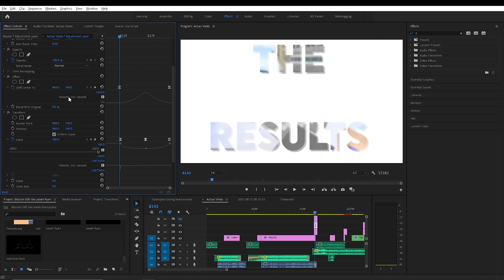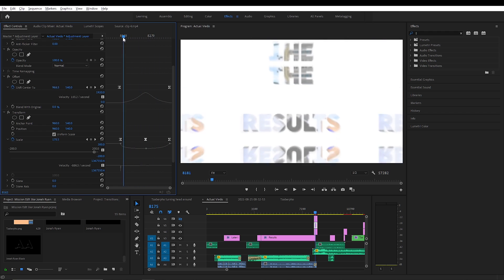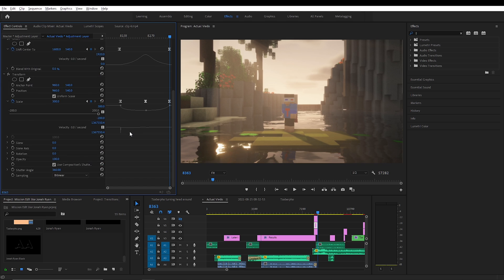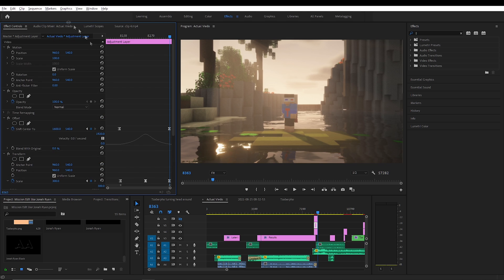So at positions 960, 540 and 1600, 540 — what this does is just move that, and it also has a scale animation. The scale starts at 300, goes to 120, and then back to 300. This is happening with the transform effect, not with the regular motion.